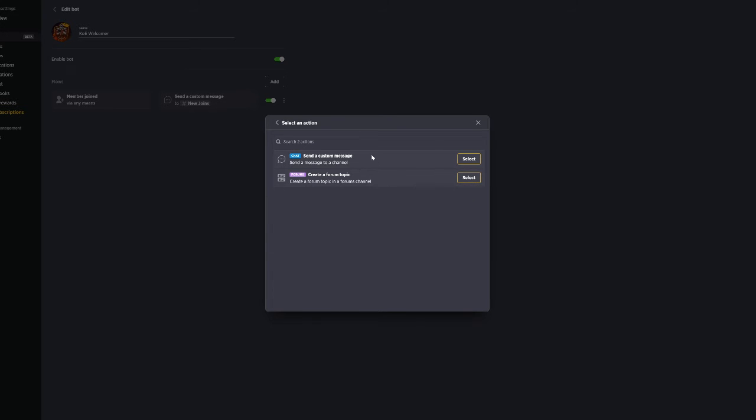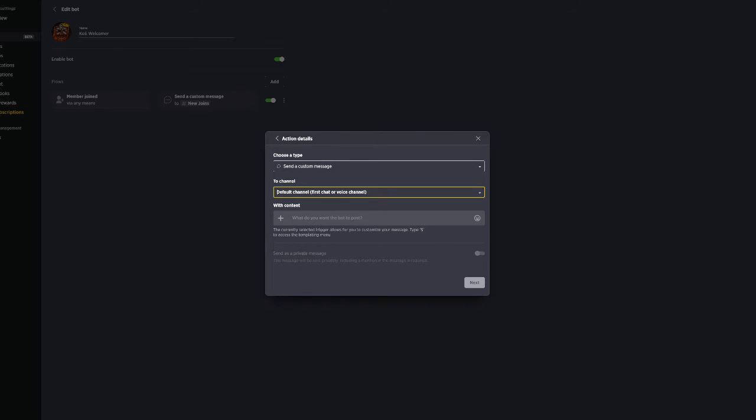Click action, and then from there do a custom message. You can also do a custom form topic — doesn't really matter. Select the channel you just made.